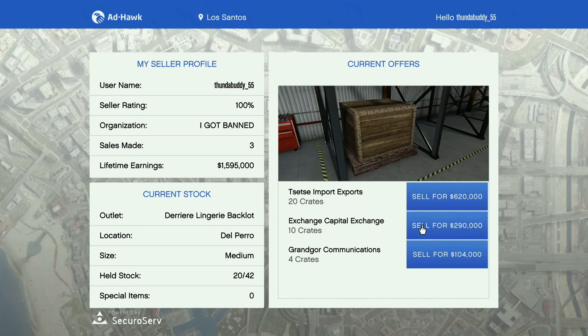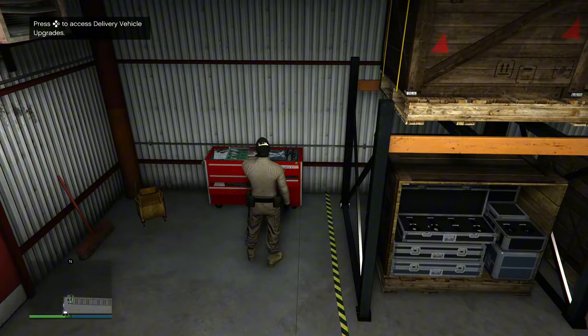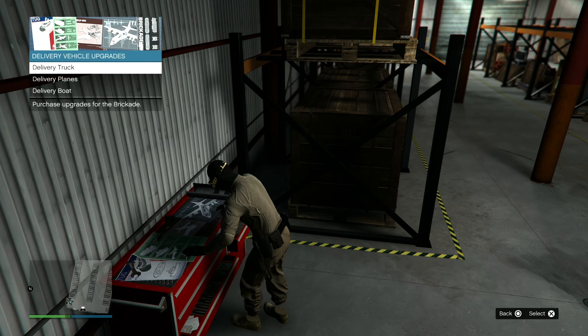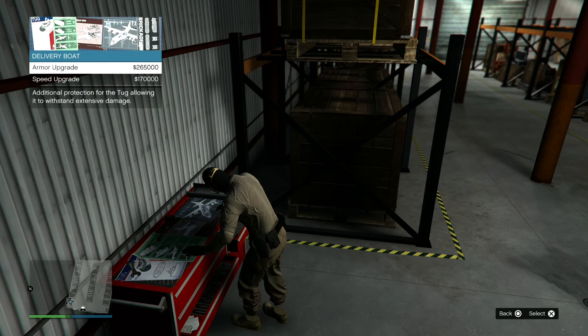When you're ready to sell, head to your warehouse computer. You'll have three sell options: large sells all your cargo, medium sells about half, and small sells one fourth. With a large sell you'll need multiple vehicles. Before selling, walk over to the toolbox in your warehouse to upgrade your delivery vehicles — boat, truck, and plane. If you're in a full lobby, upgrading can help prevent griefers from destroying your vehicles during delivery.